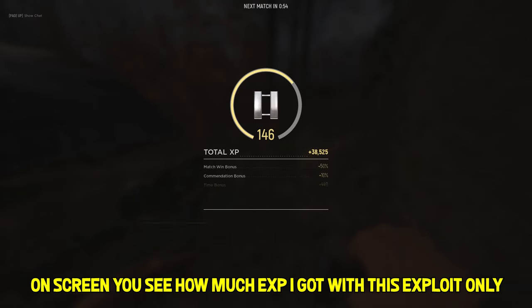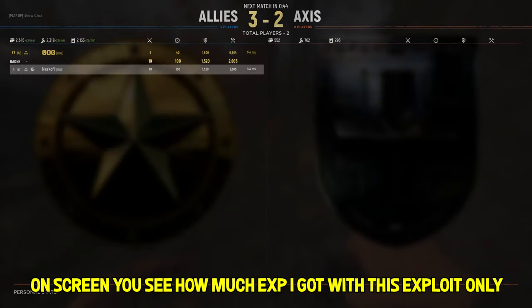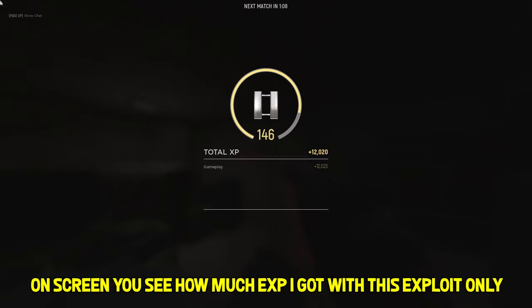Now you need to switch from engineer to the role you want to grind — it can be assault, support, sniper, or tank crewman. All 12 nodes, as long as they're not destroyed, will generate free XP for you and for your current class. That is crazy.